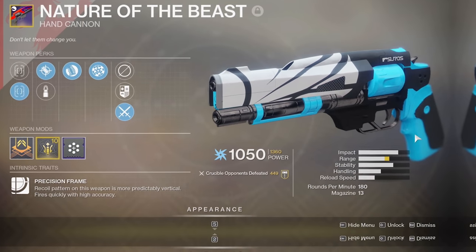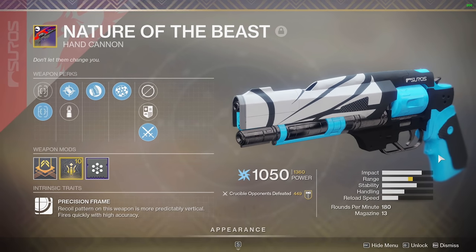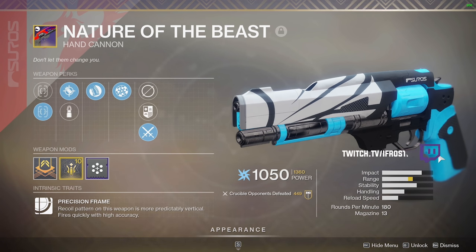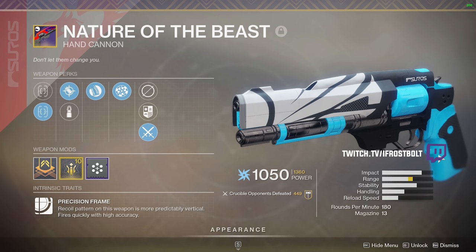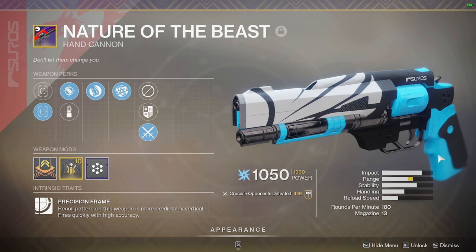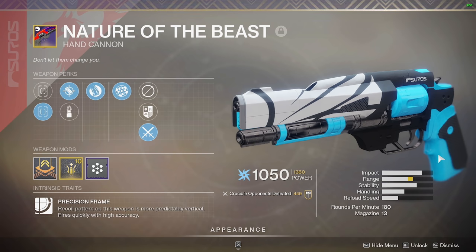We're going to be focusing on the hand cannon called Nature of the Beast. I know right off the bat you're looking at this thing, you're looking at the 180 RPM and you're like, yo, I don't want to look at this thing. I don't even want to talk about it. Friends, put it away. Well, I had the same reaction. I saw this weapon, I was like, bro, I don't care for 180s, man.